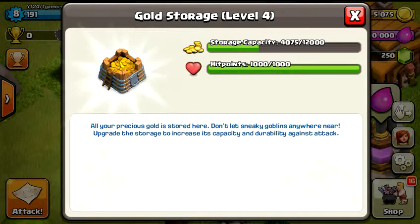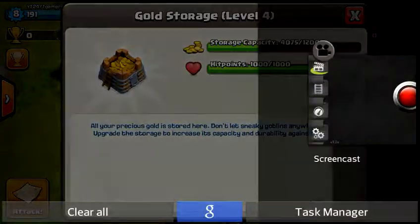You want to get started working on the walls. But that is it — that is the gold storage level 4 on Clash of Clans. Be sure to give this video a thumbs up, as I'm always making videos, and subscribe.